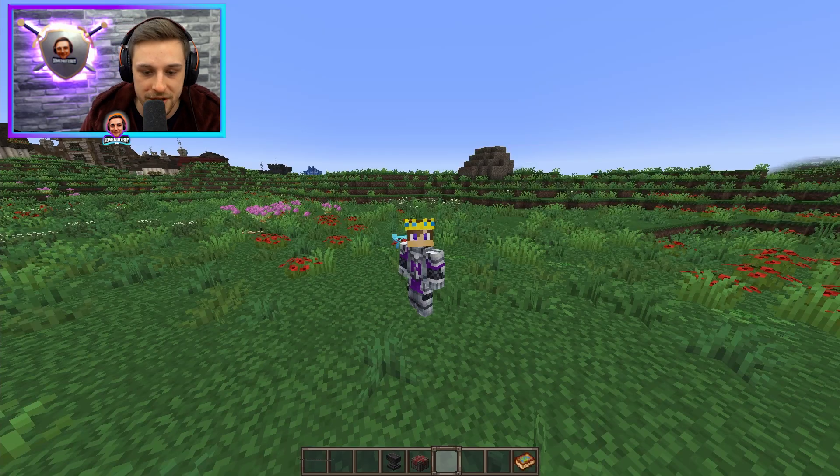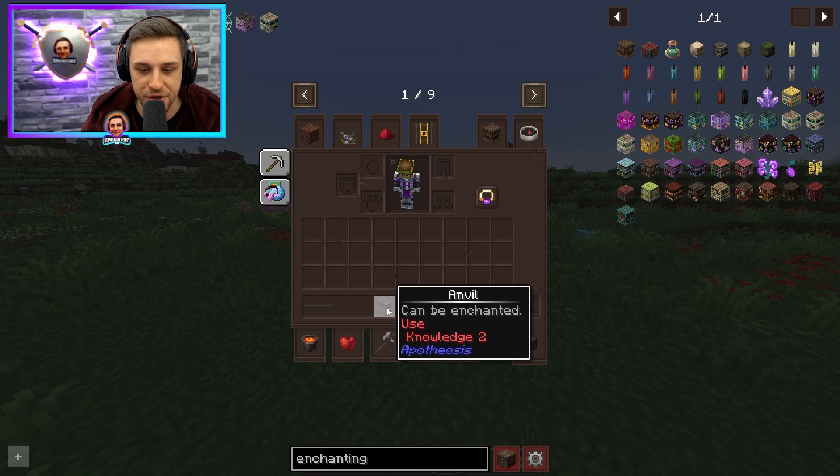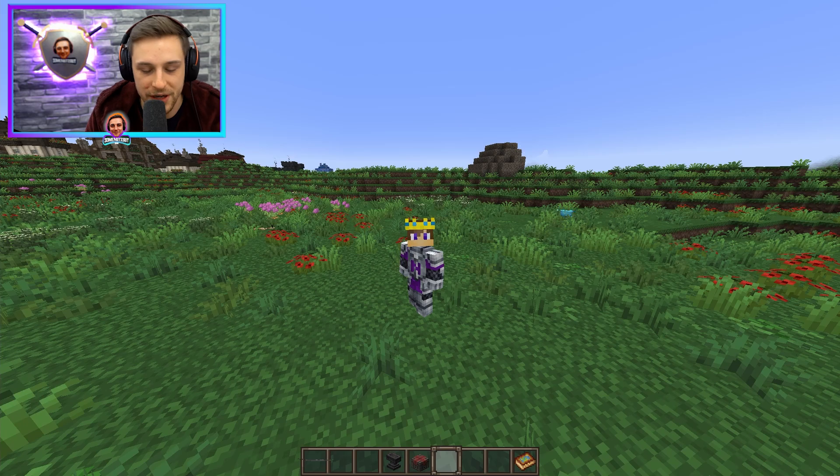Just as an example of how to use them, you'll see I have anvil knowledge not unlocked. I don't have the ability to use the anvil. Now I'm in creative, so I could technically use the anvil if I wanted to.